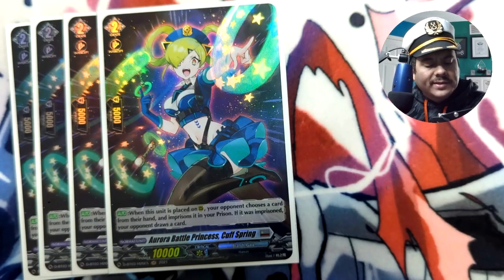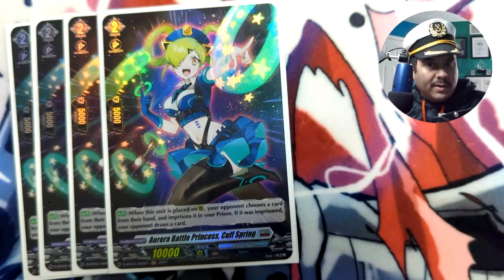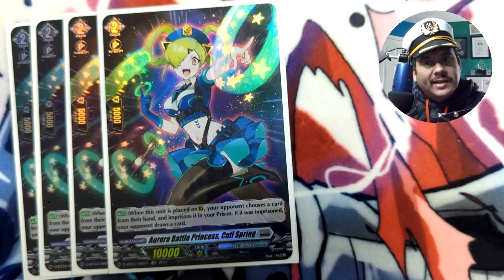We're playing four copies of Cuspring, which works on place from anywhere. We used to play Macarite but I took that out since it only works from hand — and because you're also superior calling from your deck, Cuspring is a phenomenal option that adds to your prison count. You want to achieve 10 or more imprisoned cards as fast as possible while also forcing your opponent to prison cards, where they're constantly trying to take them out.